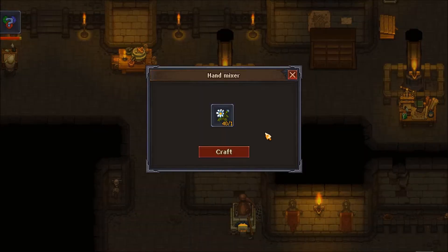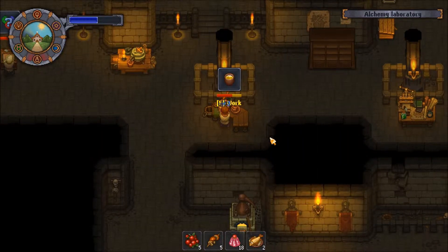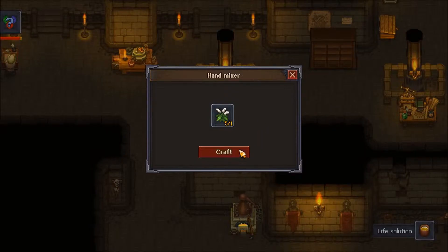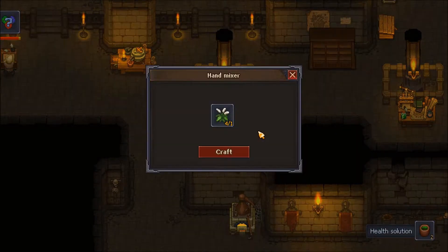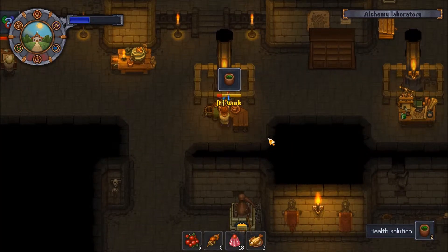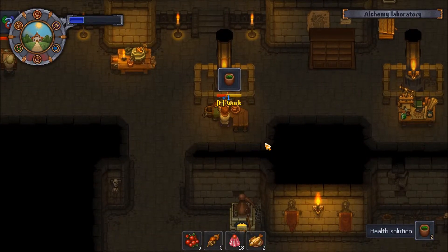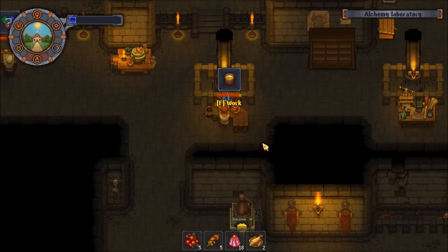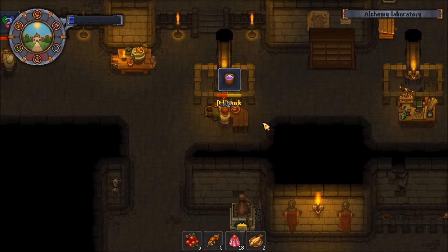We actually want to hold off on destroying all of those — we want the powders. That is Life Solution. That is Health Solution — there we go, we want Health Solution because we can actually use that. And then that's going to get me Life Solution, and then that's going to get me Chaos Solution. Yay!